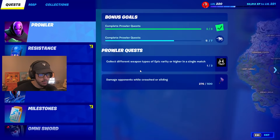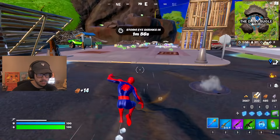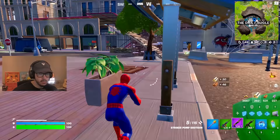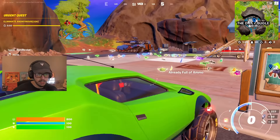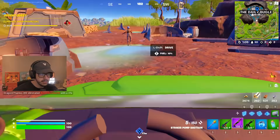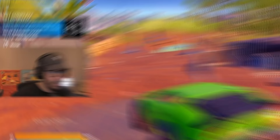Collect different weapon types of epic rarity or higher in a single match, and then damage opponents while crouched or sliding. So I don't even have to do the thermal one anymore — we kind of crushed that one. Epic rarity or better — this is going to count as one here. We just need one more purple weapon that's not the shotgun. Let me just get a bounty. Oh yeah, we're definitely going to finesse this. Is this an epic rarity weapon? Oh my gosh, it counts! C4 counts. That means we only have one more quest to do and we will have completed everything.